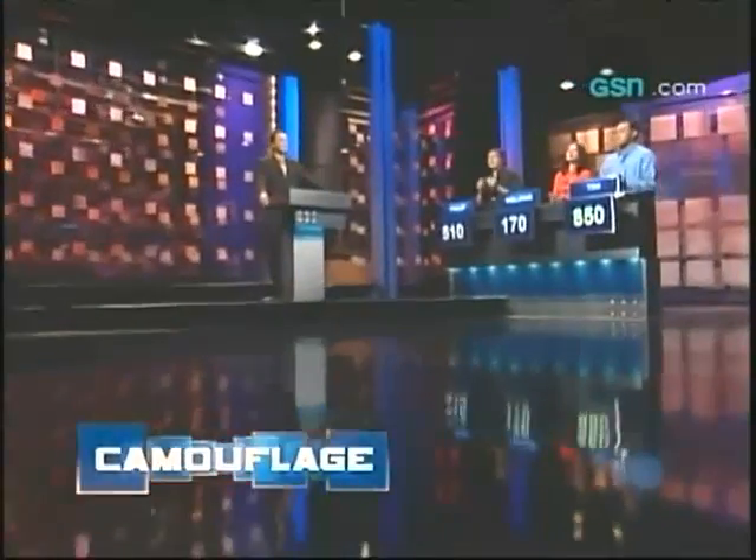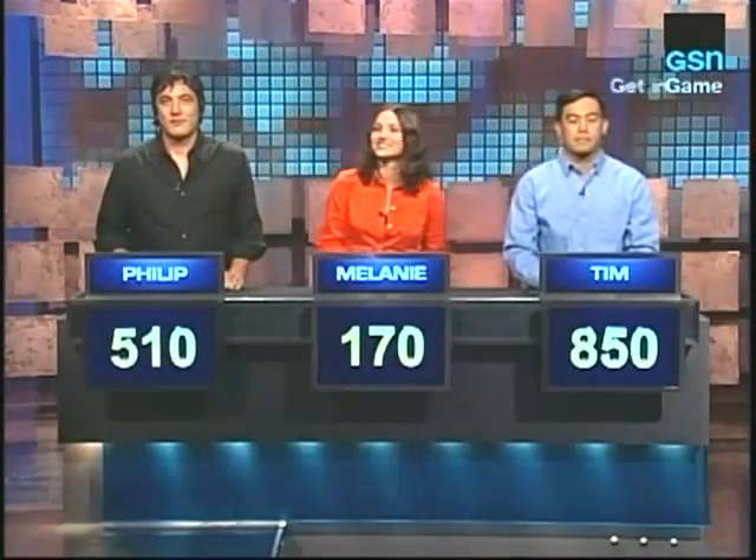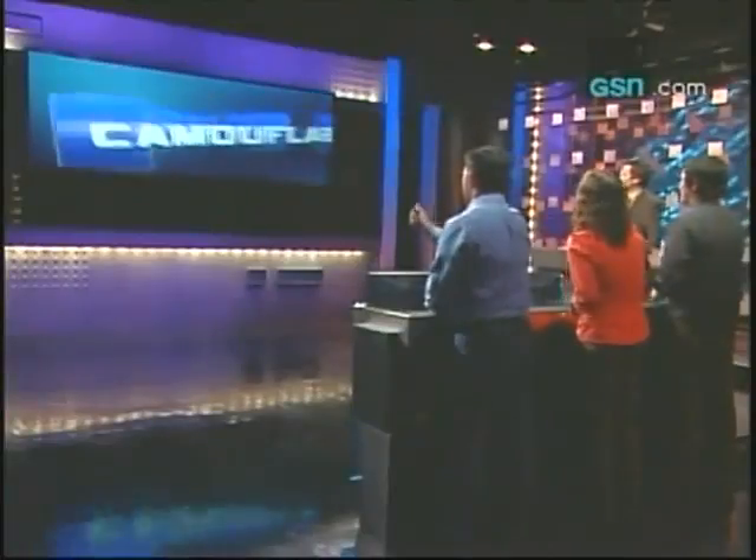That is the end of round number two. Tim has 850, Philip has 510, Melanie is still hanging around with 170 points. When we come back, each puzzle is going to start at 300 points. Welcome back to Camouflage — on to round three. Tim is our leader with 850, Philip with 510, Melanie with 170. In round three, I'm going to take away the first five letters for free. We're looking for answers of three words or more. Whoever is in the lead at the end of this round will play for $5,000.